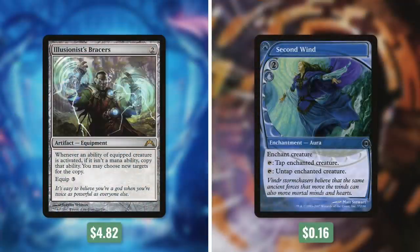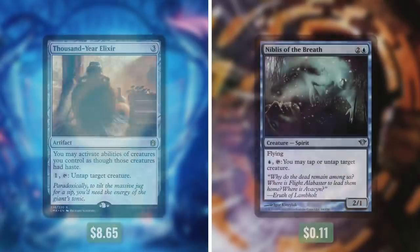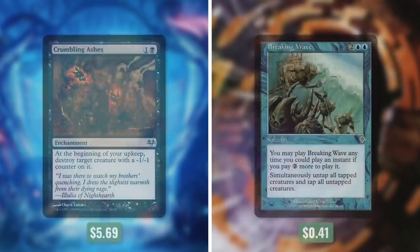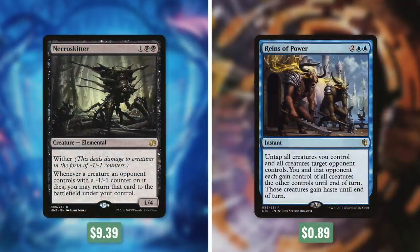Commander's Quarters decks are meant to be tuned and focused within their budget, but there are always ways that we can improve on them. So let's go through some reasonable upgrades. First up, let's add in Illusionist's Bracers by taking out Second Wind. Then let's put in Magistrate's Scepter by taking out Puppet Strings. Next up, we're adding in Thousand-Year Elixir by taking out Niblis of the Breath. Then let's add in Inexorable Tide by taking out Steady Progress. Next up, let's put in Crumbling Ashes by taking out Breaking Wave. And finally, let's put in Necropolis Fiend by taking out Reins of Power.